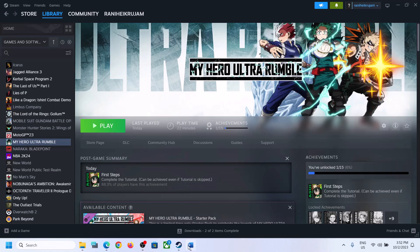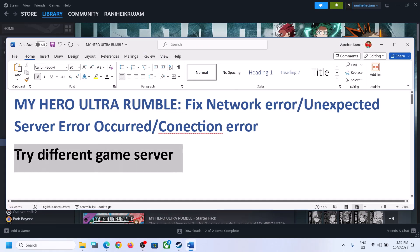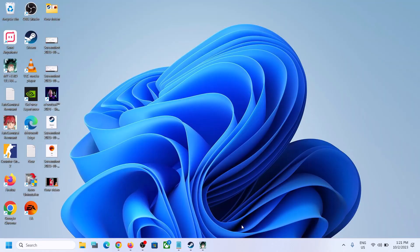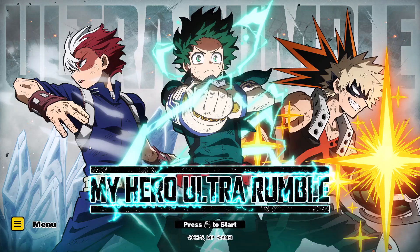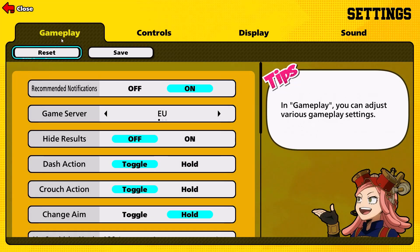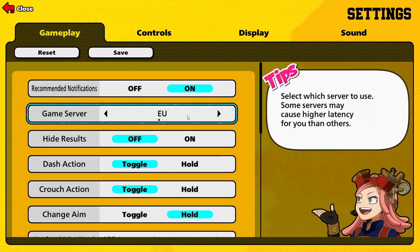First of all, switch to a different game server. Launch the game first. Once you launch the game, go to the menu and then go to settings. Now under gameplay, if it is set to EU then you can select JP or US. Selecting US has worked for many players, so you can try a different game server.